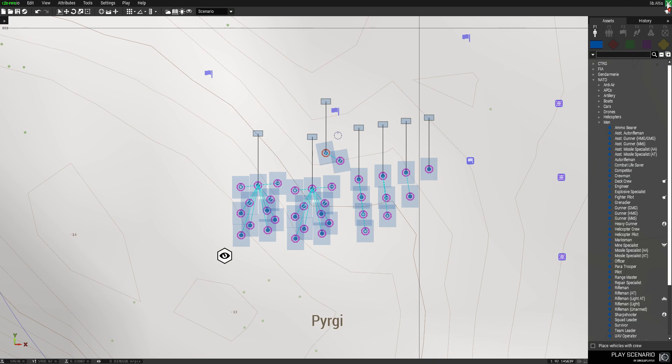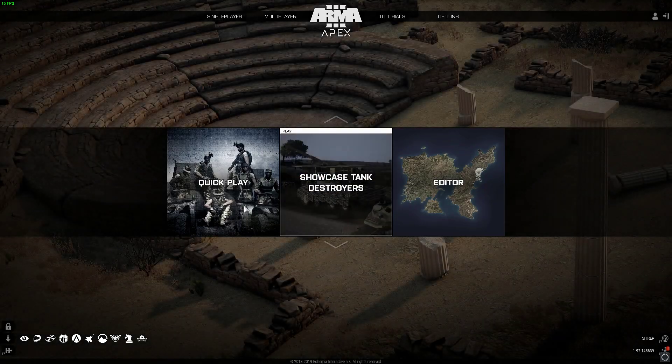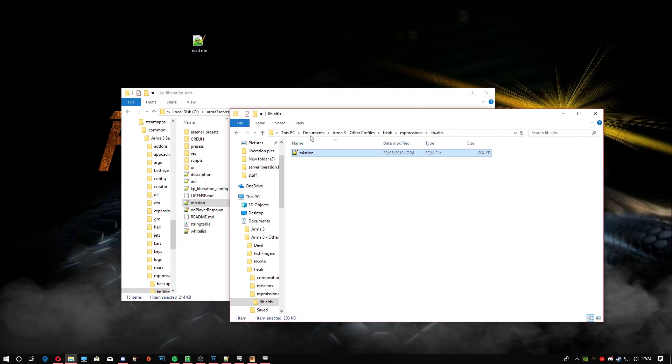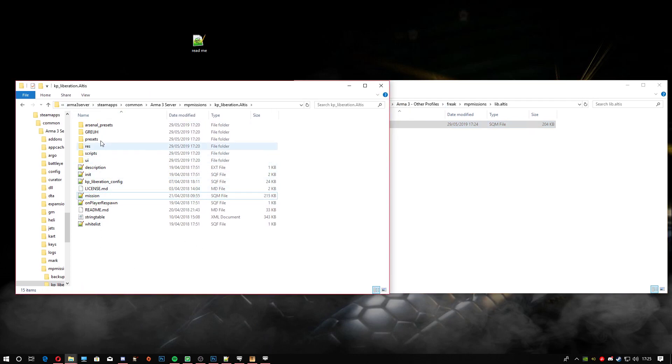After you've pressed Save, get out of the editor and go back to your folder. Click back off your screen to go back to the folder. Right click and copy the mission.sqm from your Documents — ArmA 3 Other Profiles, then your name, then MP Missions, then lib.altus or whatever you're using. Come back over to where the original mission file was on the server, delete the old mission file, and paste the new file in.